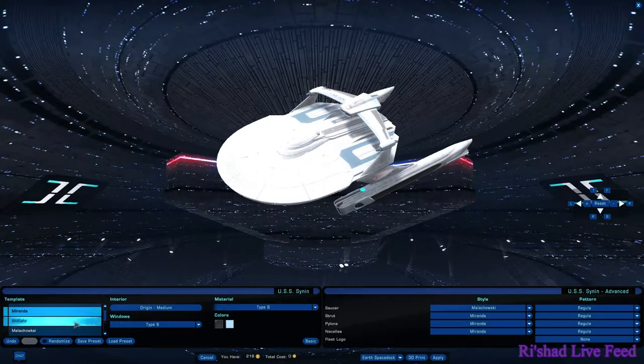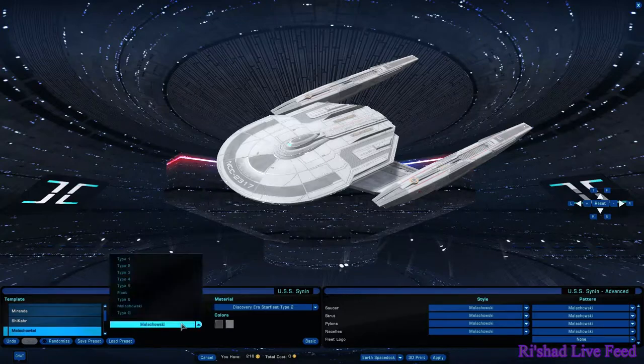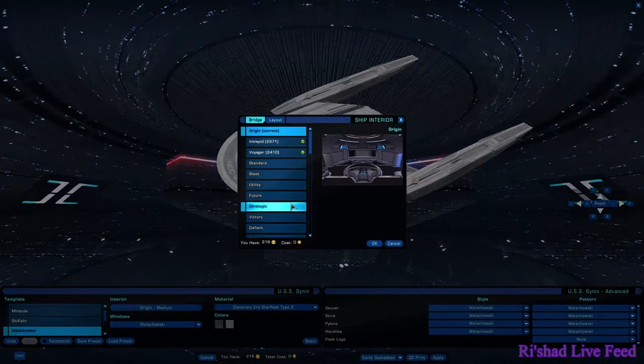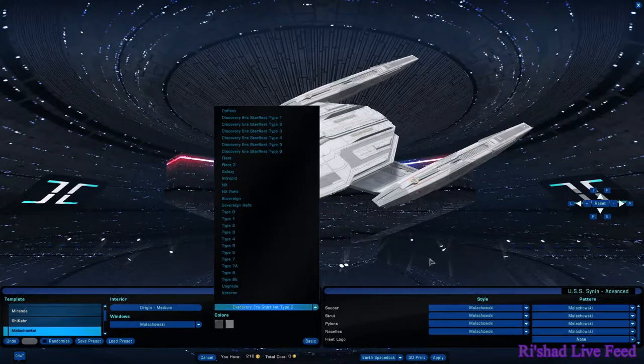It looked really good. I know I just insulted Miranda there, but it's something I wanted to point out. Along the same lines, we have the Malachowski's window options, including a Malachowski window option which has round escape pods. Bridge versions? You can add any bridge you want to it, so long as you get the Federation bridges unlocked. Plenty of hull types.